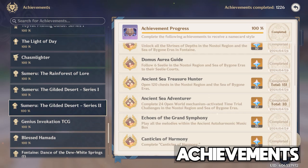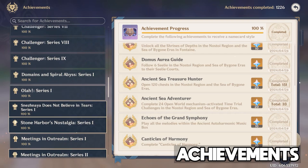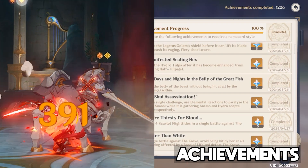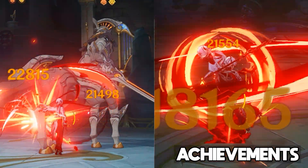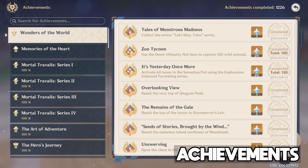Another new category is Challenger Series 9, bringing six new achievements earned by meeting specific combat criteria during boss fights — including the two new fights in 4.6: the Legatis Golem and the Arlecchino Trounce domain. The final category is the usual World of Wonders achievements, with 19 new achievements. If you complete all world quests and fully explore the new area, you'll be well on your way to completing most of them.